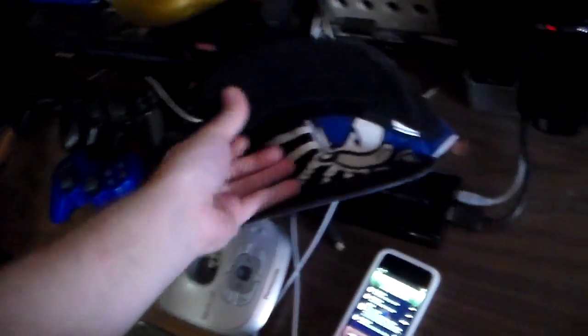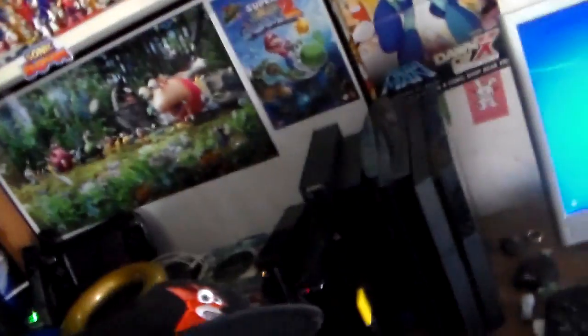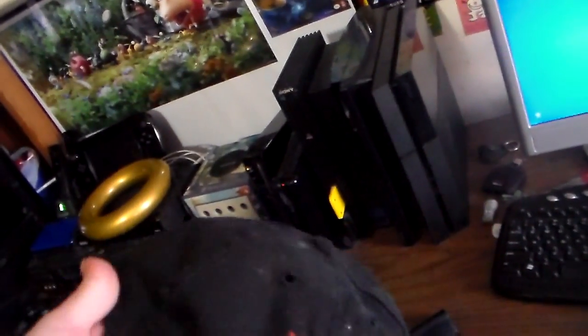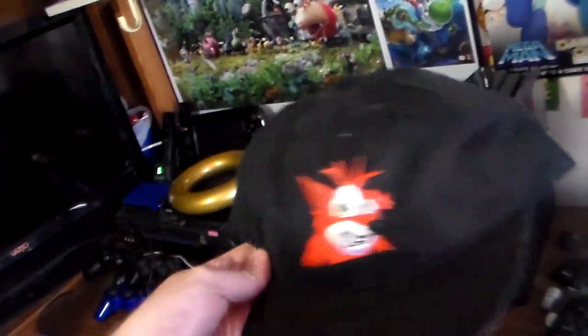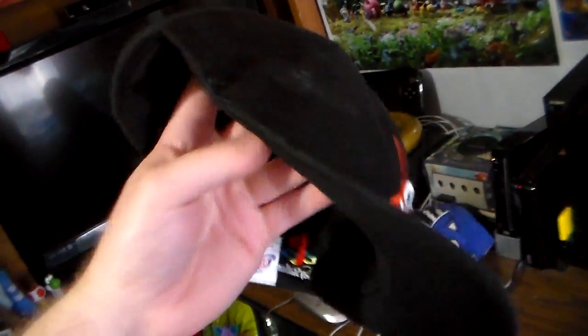Now let's go over the hats. We got a Crash Bandicoot hat which I absolutely love so much — I paid about $50 for it. I just ordered a Crash Bandicoot watch which I got for $10, which is an amazing deal because the cheapest one I ever saw before that was like $12. I seem to be getting a little bit lucky on eBay. Anyway, we got Crash, the PlayStation sign, and Crash Bandicoot logo on the back. It's a little small but you can adjust it.